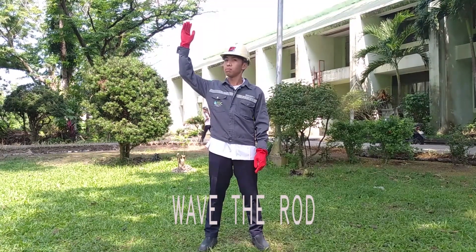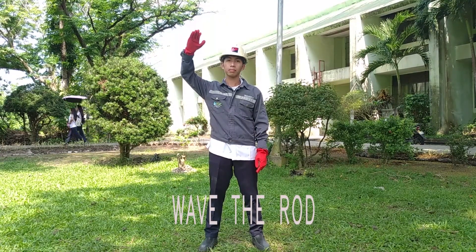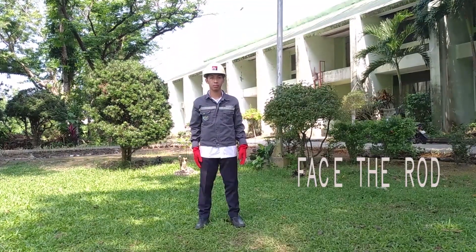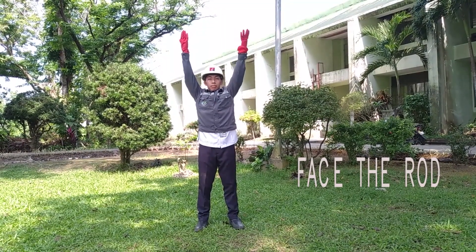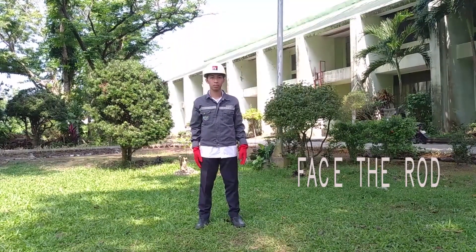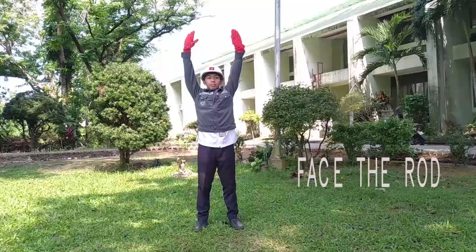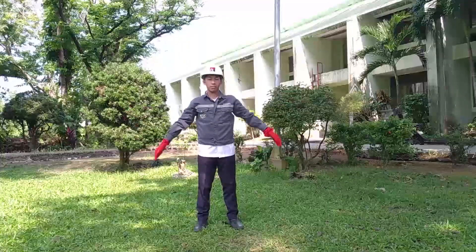Wave the rod. The instrument man holds his arms above his head and continuously waves them back and forth. Face the rod. This is a signal given out by the instrument man to direct the rod to face towards the line of sight. It is executed by raising both arms above the head and twisting both hands back and forth.